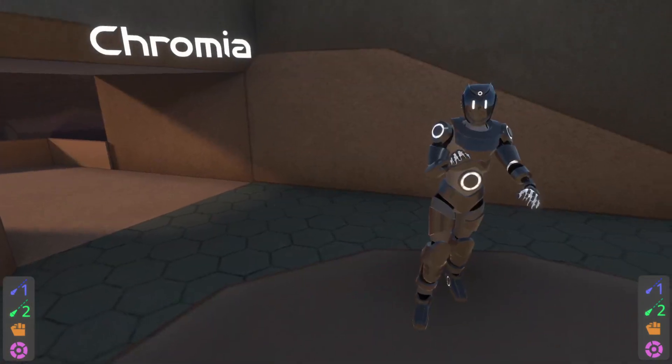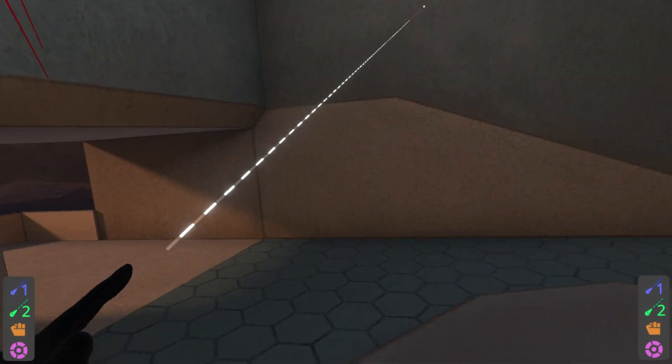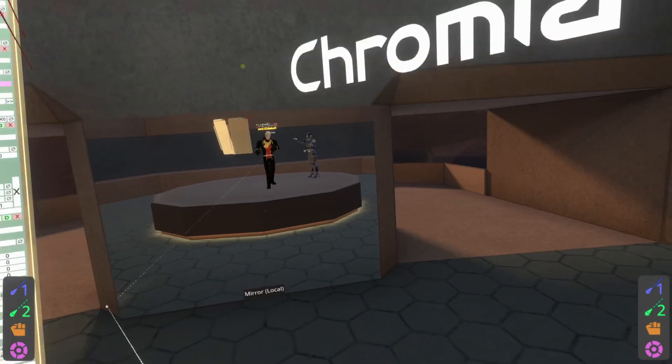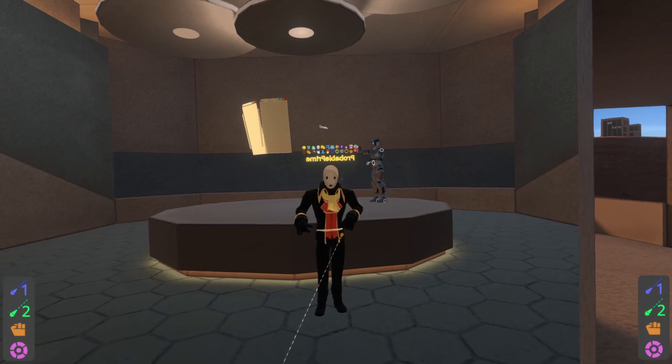Good. Then re-equip the avatar — do it in the wild. Find another avatar and equip it, then jump back into your avatar and equip. Find your inspector again in your window, and you'll see that everything is now lined up. The name tag is following your head, it is on your avatar, and it's now ready for intense customization.